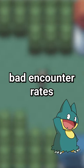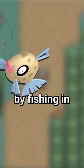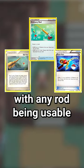Continuing the theme of bad encounter rates, Gen 3 introduced Feebass. Feebass can only be found by fishing in Route 119 in Gen 3 and inside Mount Coronet in Gen 4, with any rod being usable.